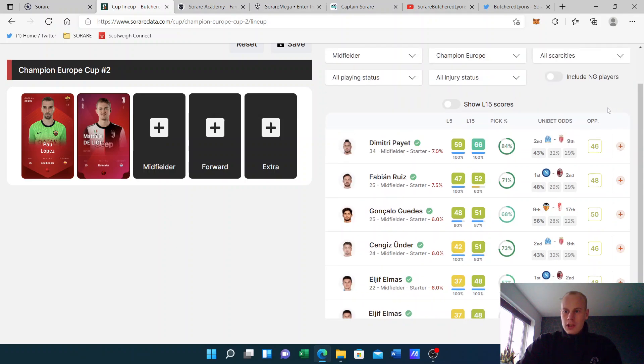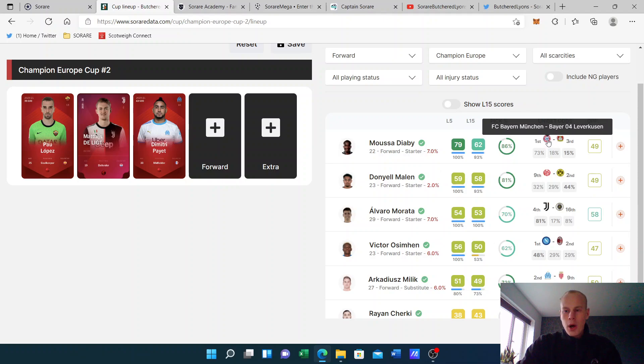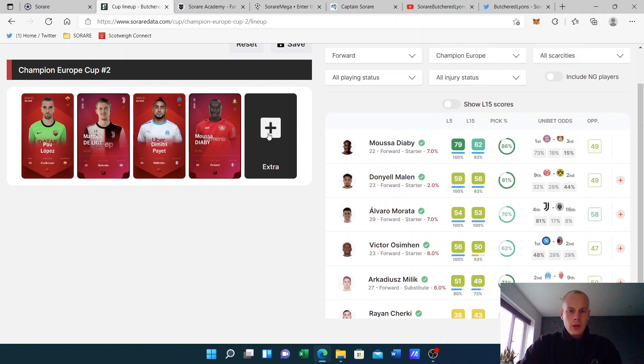Midfield is obviously going to be Pyatt. Up front — Moosa Dembélé has Bayern away, but Bayern seem to concede a lot of goals. So I'm always thinking this is a good fixture for Moosa. Usually you'd think he's got a tough game, but I'm thinking to go with Moosa. The form he's in is ridiculous. But then Morata has a really easy game and I do feel Morata could play there. We're going to stick with Moosa — you can't not pick form players.